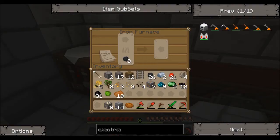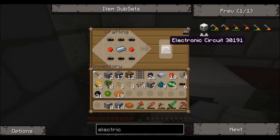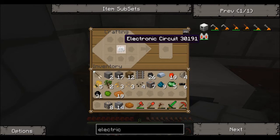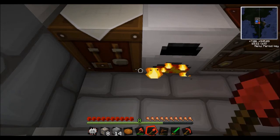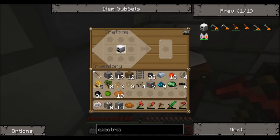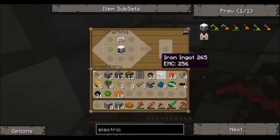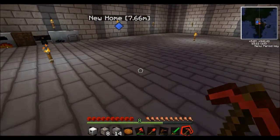We need one refined iron — okay, we've got ourselves a refined iron. Brilliant. So that goes there, redstone on either side, and then we get ourselves an electronic circuit. We'll put the iron furnace there, then two reds down — electric furnace. Yeah!